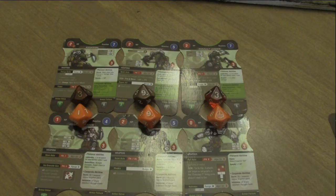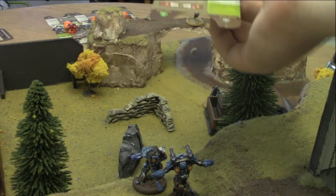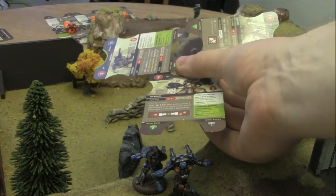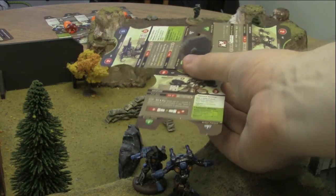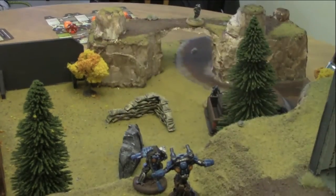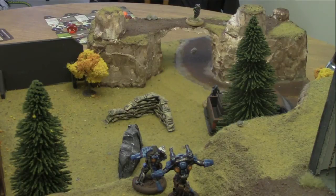The behemoth activates first with a 10 and opens up on the Chem Bar monkey wrench. His weapon shoots an extended T-template — it starts at his base, you pick a direction, and it goes off in that direction unlimited. Any model covered by the template takes 3 shots at an FN of 8. Unfortunately, the medic is standing in front of the behemoth and will also be hit by this attack.